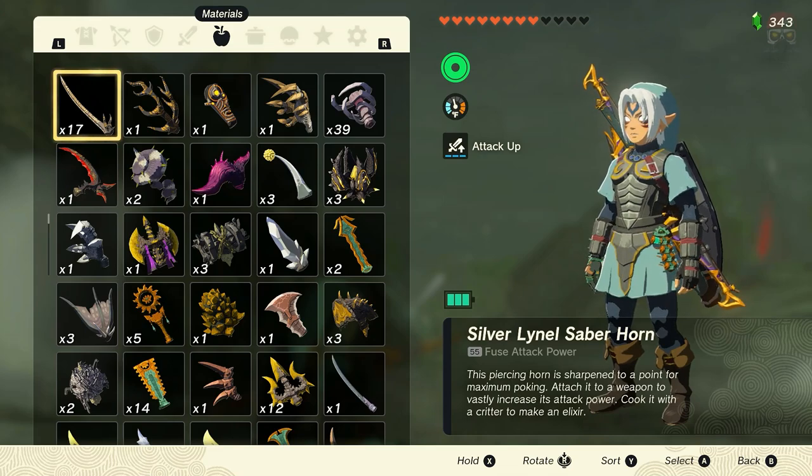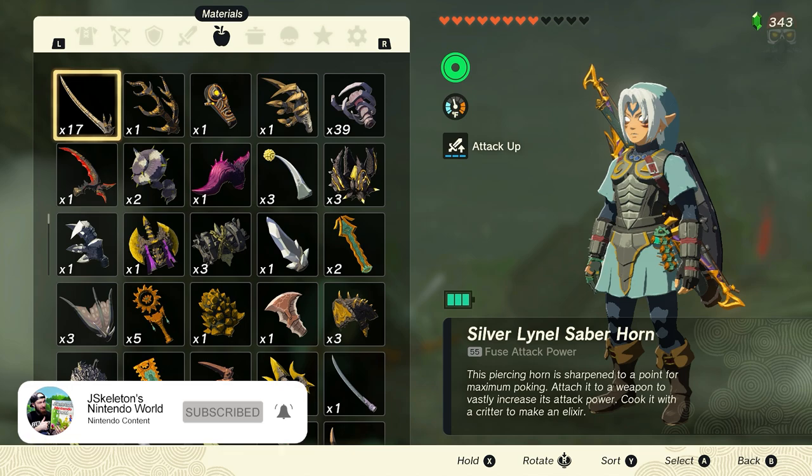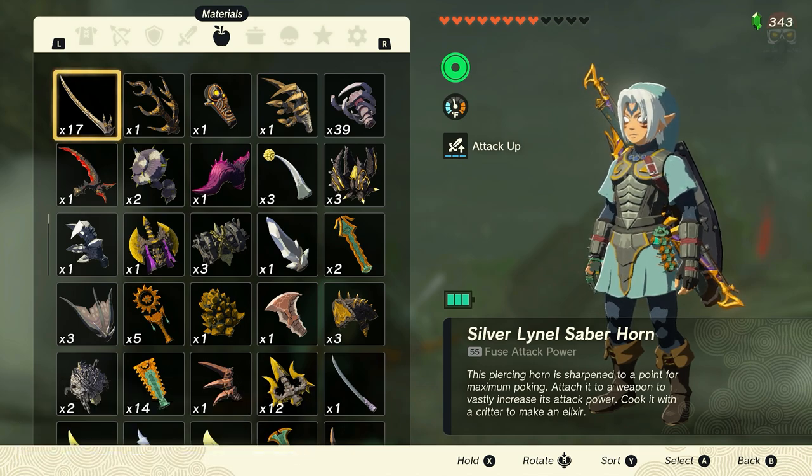This might be one of the most insane glitches in a game. We are going to be able to duplicate any item that we can attach to an arrow in The Legend of Zelda: Tears of the Kingdom. I don't usually do glitches — I usually just do more normal stuff, normal walkthroughs. But it's in the game for now, so might as well let you guys know about it before it gets patched, because it's pretty OP.